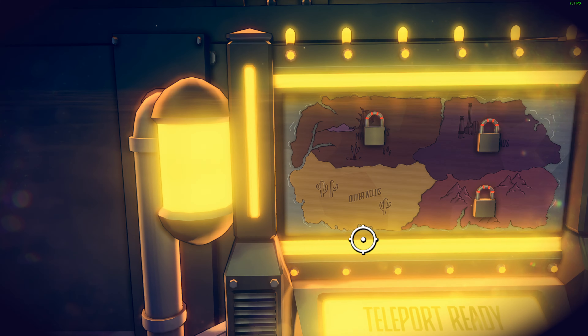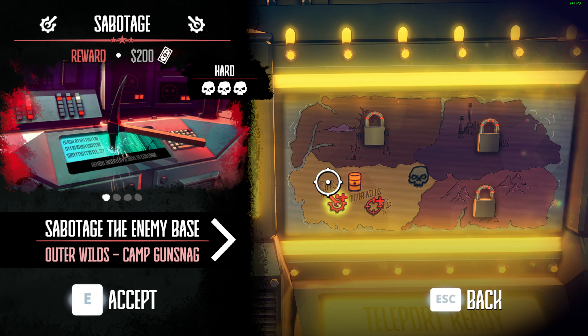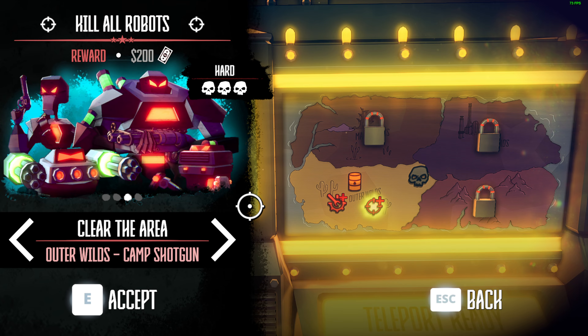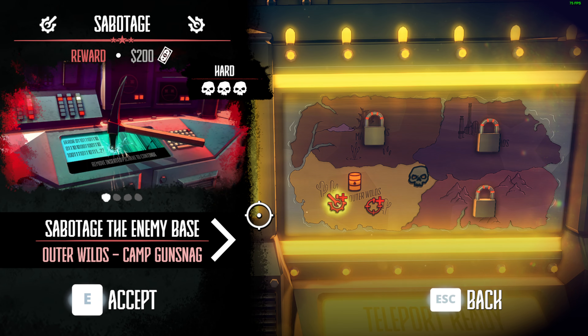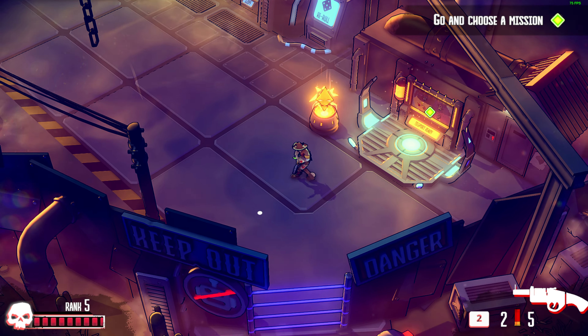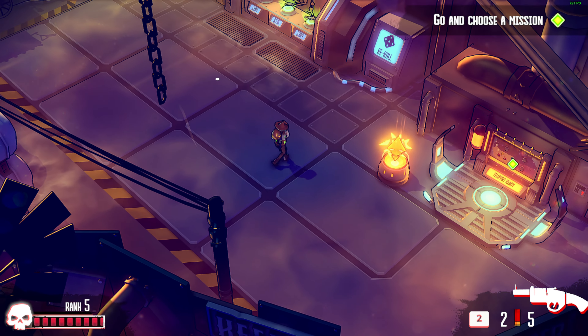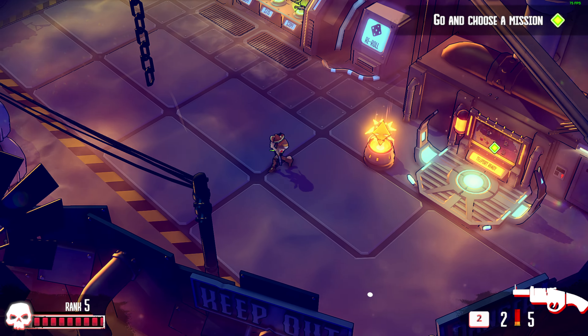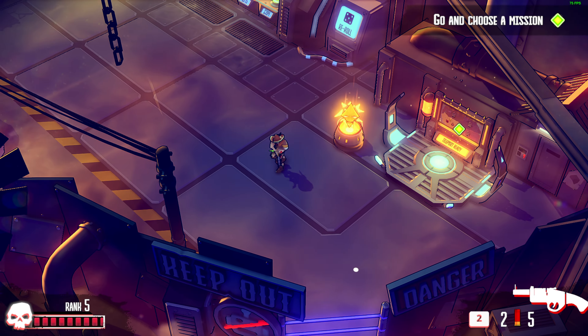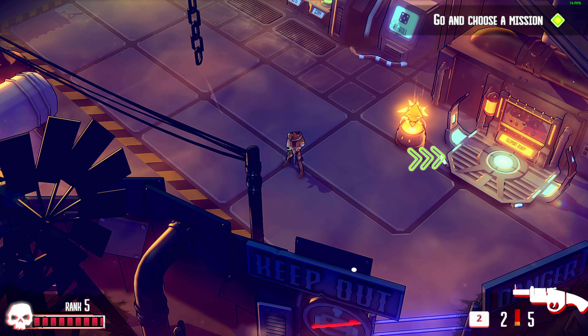Are we in the boss fight right now? No, it's not yet the boss — there's the barrels again. Okay, that's it guys, I'm going to end the video right here. This is Dust and Nia. If you want this game, it's already out — the link is in the description. Like and subscribe. See you again next time, bye guys.